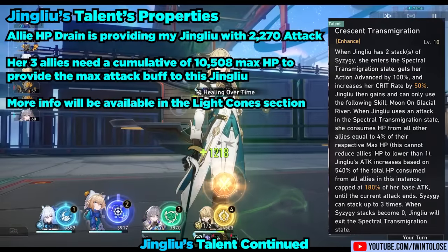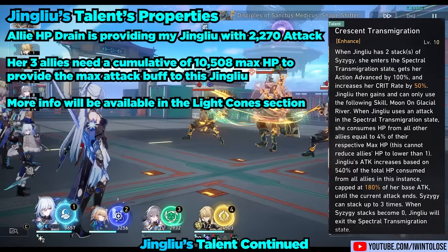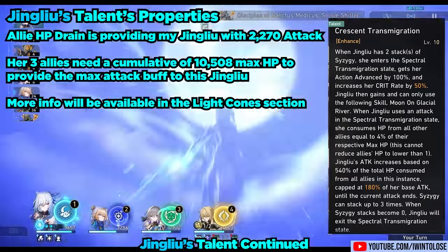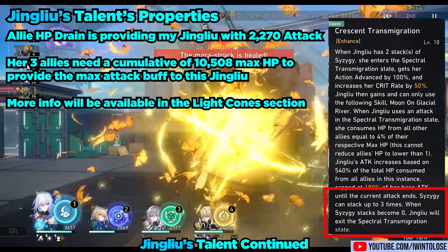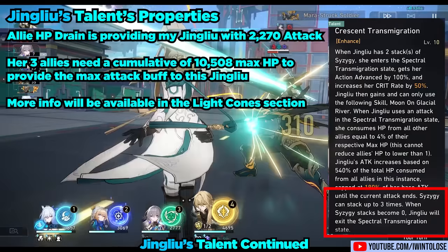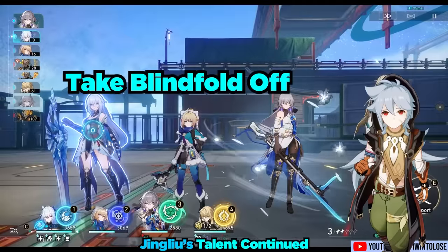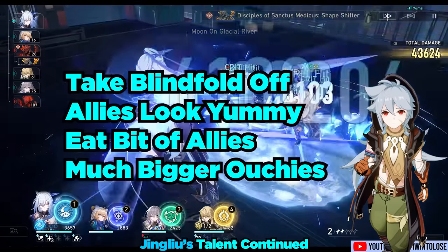The light cone chart later in this video will show how much HP is needed for each light cone for her team in order for Jingliu to gain the maximum attack buff. She can also have up to 3 stacks of Syzygy Energy. And when her Syzygy stacks hit 0, she decides it's time to put her blindfold back on and her Spectral State ends. To put it in simple terms: take blindfold off, allies look yummy, eat a bit of allies, much bigger damage!